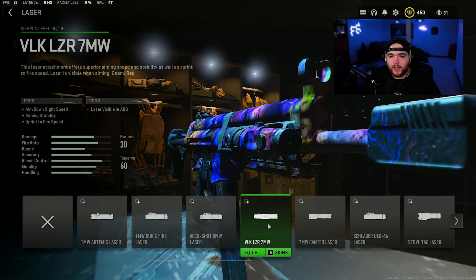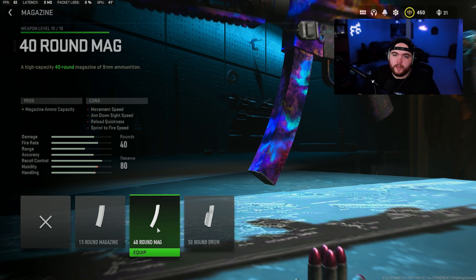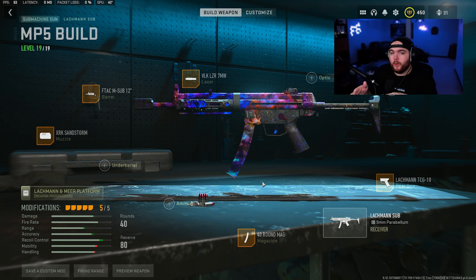We're using a laser on the Lockman Sub — the VLK Laser 7MW — which helps with aim down sight speed and sprint to fire. We're also running the 40-round magazine, and the rear grip is the Lockman TCG 10. Here's the full build.